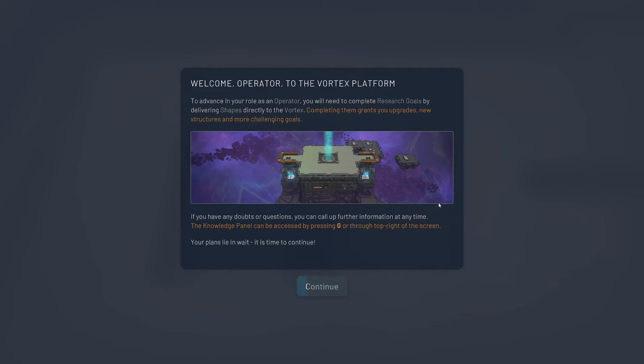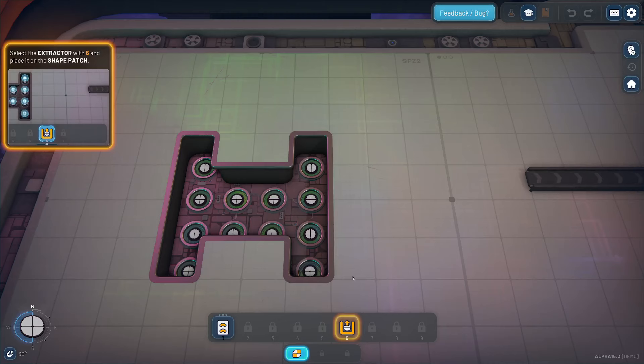Gotta generate a map for us — every map is unique. Welcome operator to the Vortex platform. To advance in your role as an operator, you need to complete research goals by delivering shapes directly to the Vortex. Completing them grants you upgrades, new structures, and more challenging goals. You can call up further information at any time — the knowledge panel can be accessed by pressing G. The plans lie in wait, it is time to continue.